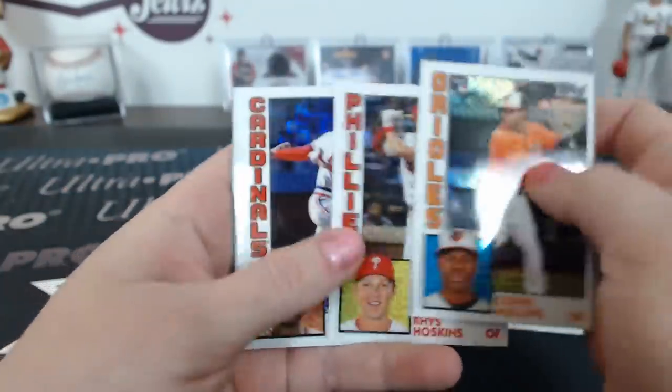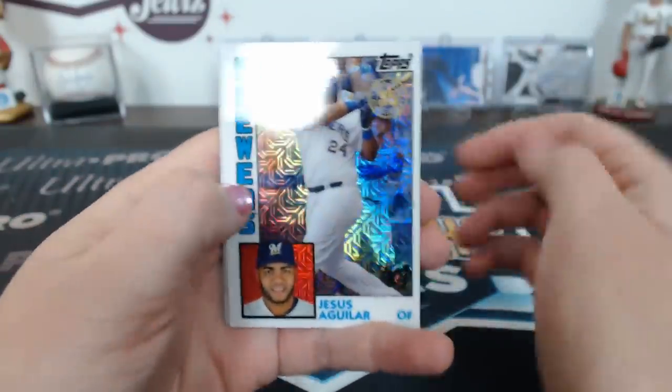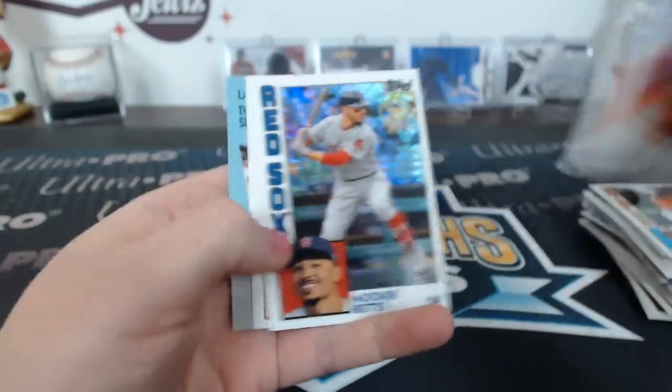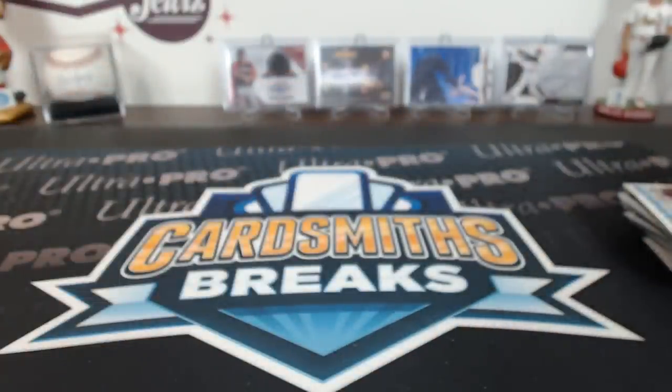Mullins, Hoskins, Smith, Aaron Judge — last pack of the break. That's a Smoltz. Okay, we're going to do a quick blue box for this mystery redemption B.